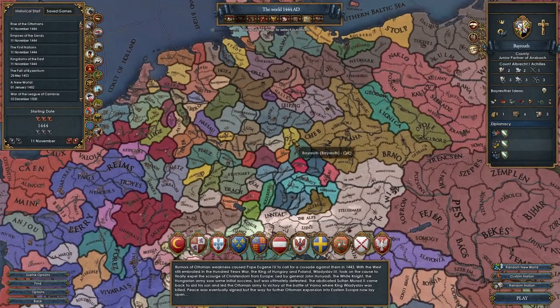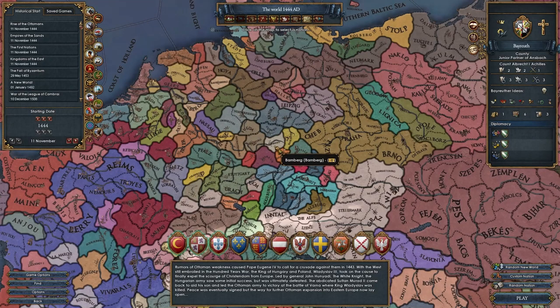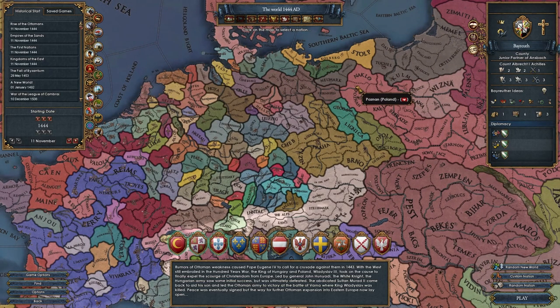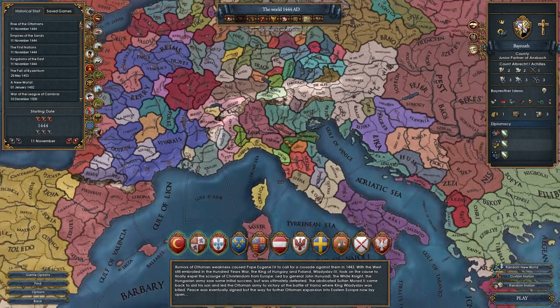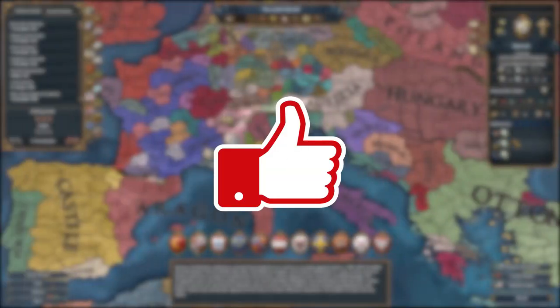We're definitely gonna have a lot of fun this week as Bayreuth. Last time we snaked up with Bamberg all the way to form Prussia, so why not do something similar — but instead of snaking that way to form Prussia, let's snake down here and form Italy as Bayreuth.